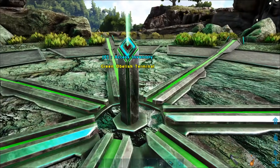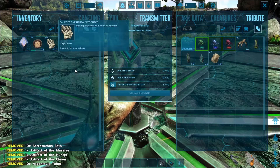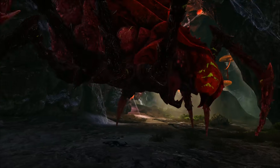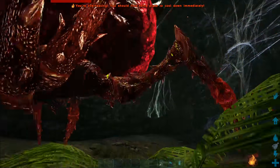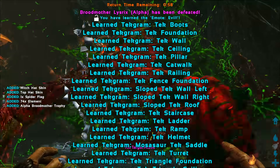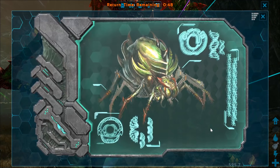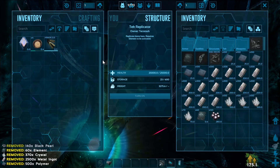Mosasaurus also has a tek saddle, which is learned after defeating Alpha Broodmother, and it is crafted in the Tek Replicator with metal ingots, polymer, crystal, black pearls, and element.